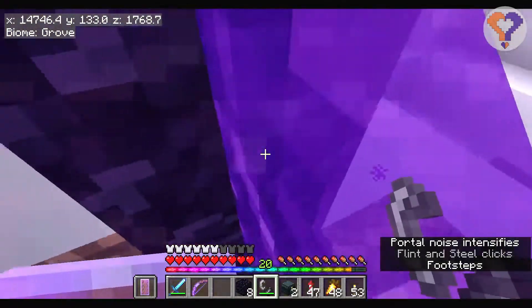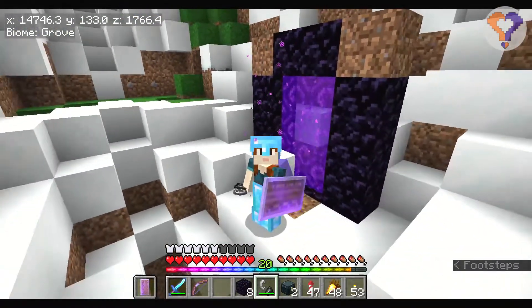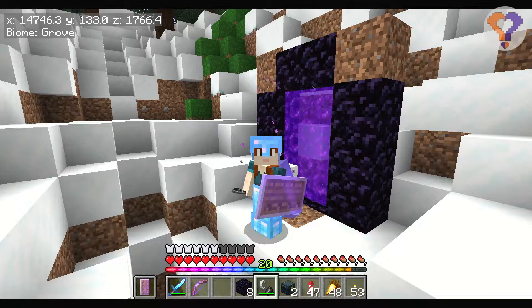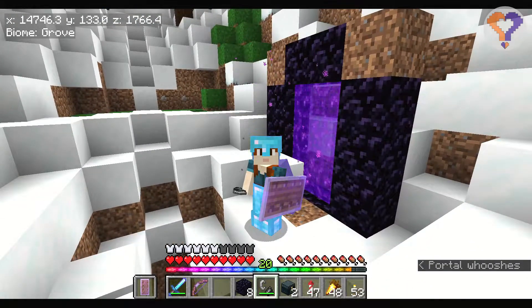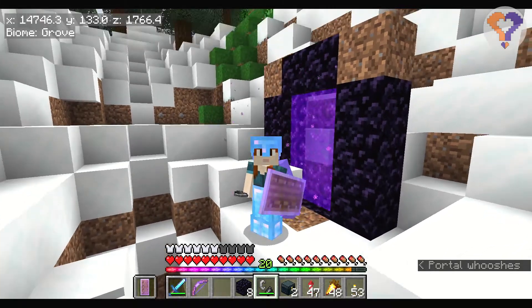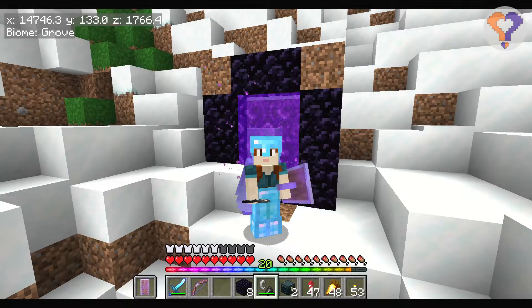Now when we go through here we should be on the roof of the nether again — and here we are. The key to this is: build your portal on the roof of the nether first, then drop down and just move the portal to the height you want. And there you go — that is how you connect a portal to the nether roof.